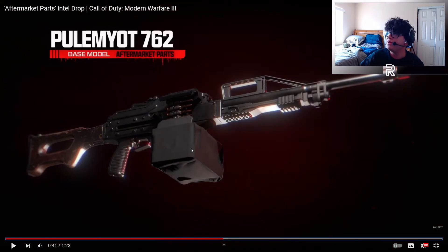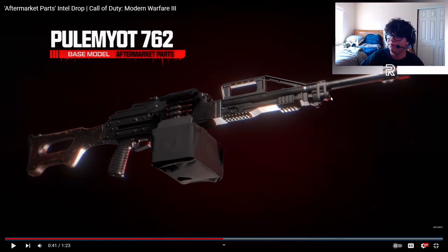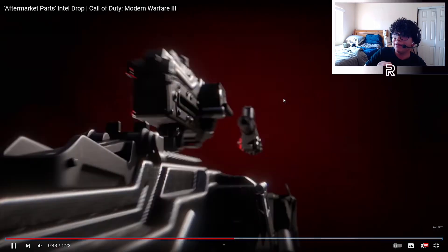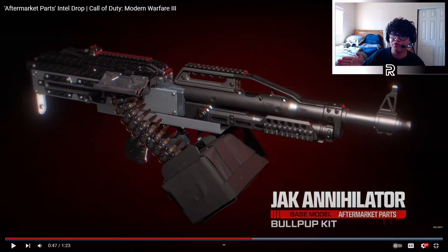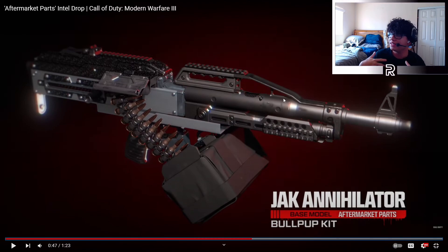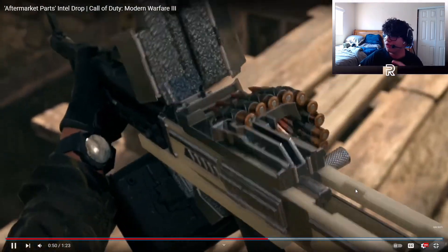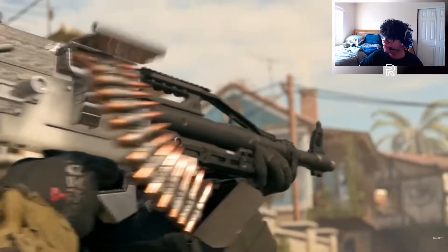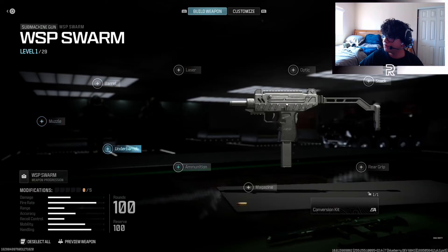The fire type shown here — that's the PKM, literally the PKM from Modern Warfare 2019, just renamed to the Polymaot 762. It's probably the Russian version of the PKM. You start with the PKM base model, put on a conversion kit, and it turns into a bullpup rifle — the Jack Annihilator. This is kind of equivalent to the TR-76 Geist assault rifle that was added to the game, just a bit heavier since it's an LMG. They're completely different weapons and it looks really sick.